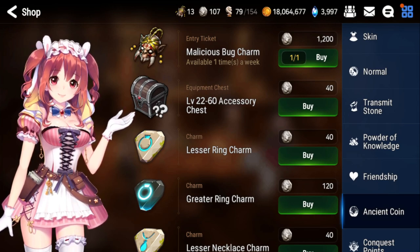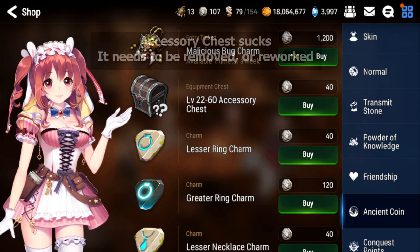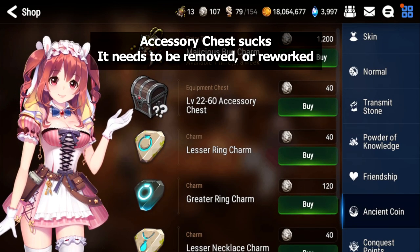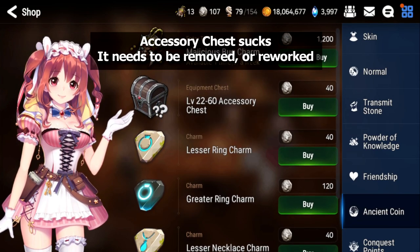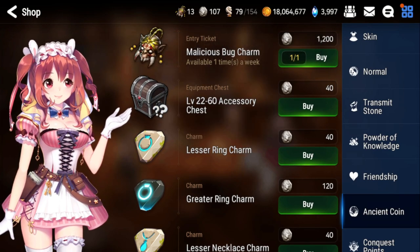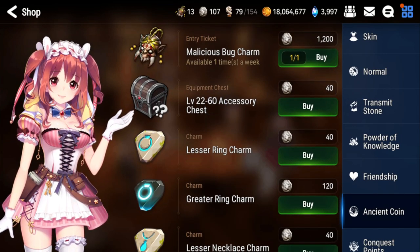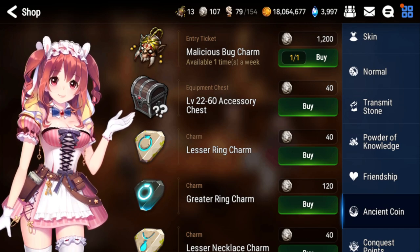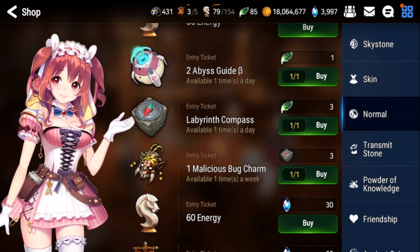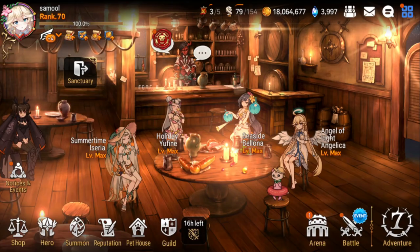You really want to skip the accessory chest — it's very useless since you're not going to use anything under level 85 once you can do hell raid. It only goes up to level 60; they need to revamp this. So just focus on the charms and the malicious bug charm if you don't have many saved up, so you have a spare in case you miss a day or two of your dailies and weeklies.